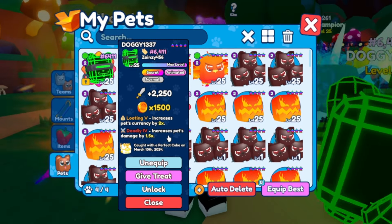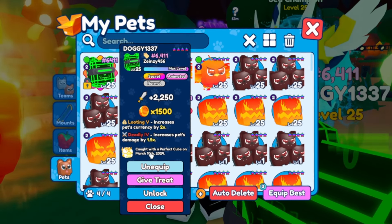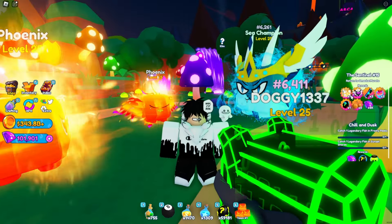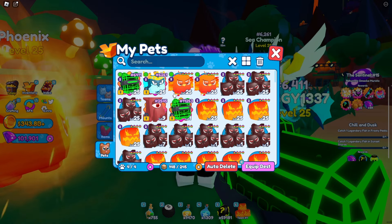First of all, let me show you I've got this Doggy 1337 - one of these is hatched from eggs and one is from the wild. I got it with the perfect cube on March 10th, 2024, and luckily the Sentinel quest also gives plus one perfect cube. Since I've already used one, I'll only have one left.